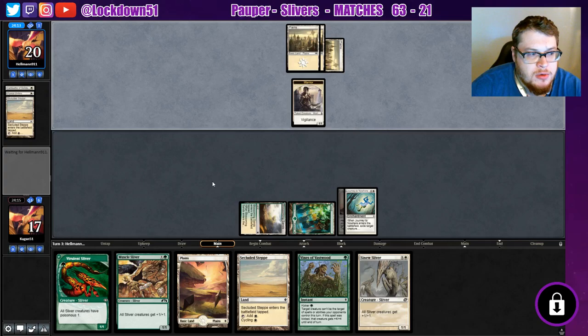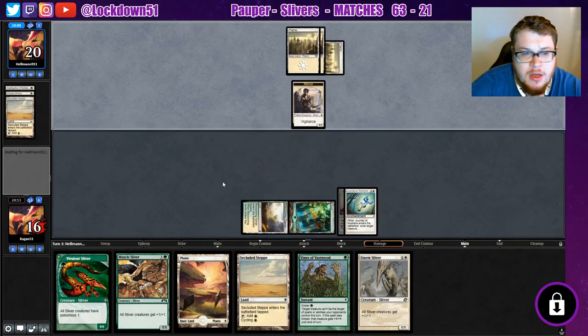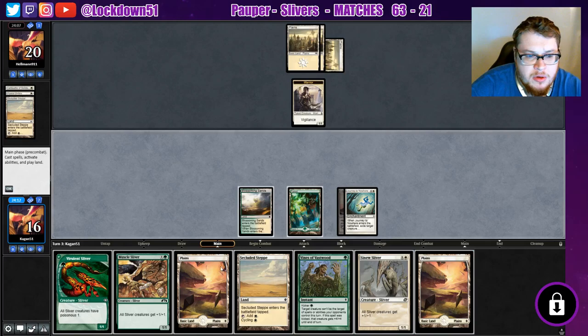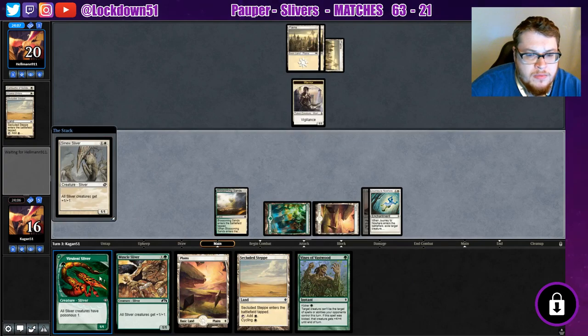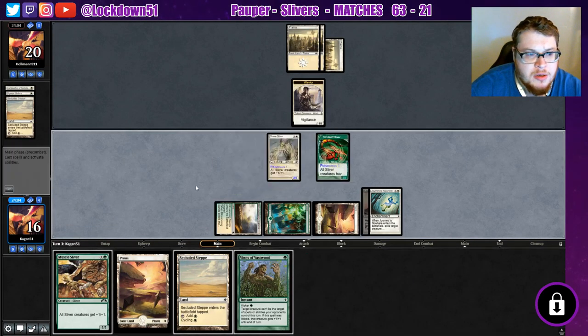Hopefully they don't draw into one of their other better heroic creatures. Looks like that was their only creature, which is good. Now we can start filling the battlefield up a little bit. Let's go Sinew Sliver into Virulence, then pass the turn.